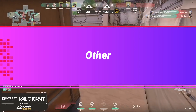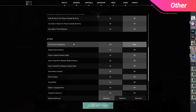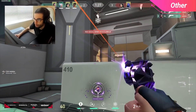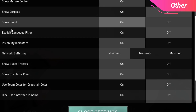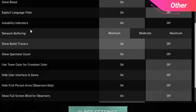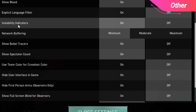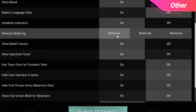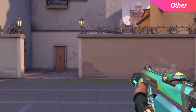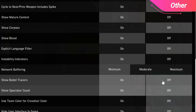Last but not least, we have the other section under general. First is show mature content. Show corpses, which most players have set to off, results in a holographic icon displaying dead players rather than the body itself — it makes it easier to identify which agents are there and gives a small boost in framerate. Show blood is self-explanatory: it shows blood when you hit shots onto your enemies, which can help you figure out how much damage you've dealt. Explicit language filter is good to turn on in case players are being toxic, which can affect your mindset. Instability indicators should be set on, which will show an icon if your internet connection is unstable. Network buffering should be set to minimum, which helps decrease input delay and improve your reaction speed. Finally, make sure show bullet traces is set to on — this creates traces that show where your bullets are hitting, which is useful for controlling your spray and improving your aim.